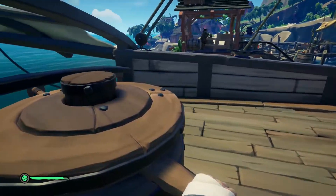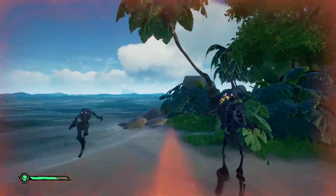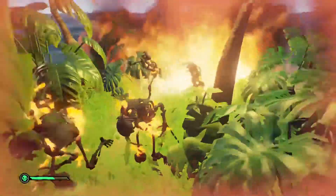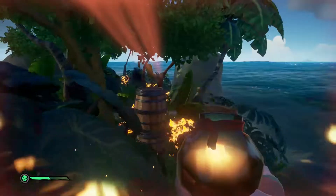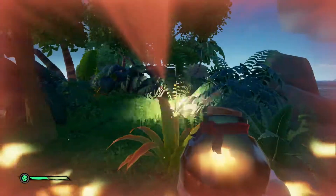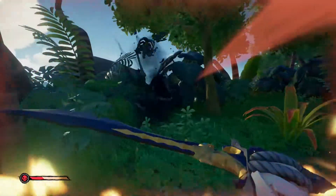Set sail for the island and try to locate the skeletons before stopping your ship. Once on foot, group the skeletons up together and release your firebomb into the gathering. Firebombs will catch all types of skeletons on fire, even the gold skeletons. Remember, ghost skeletons will need to be vulnerable to be affected by fire. Once you manage to hit three skeletons at once with your firebomb, the bounty will be complete.